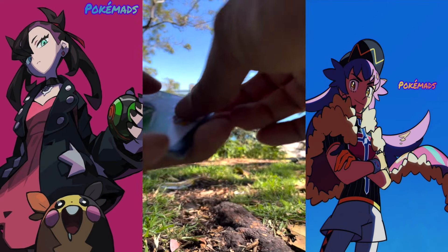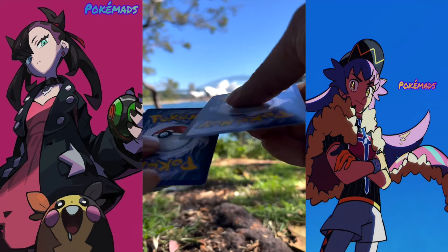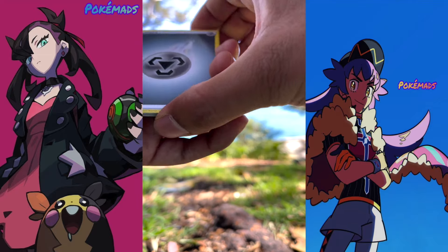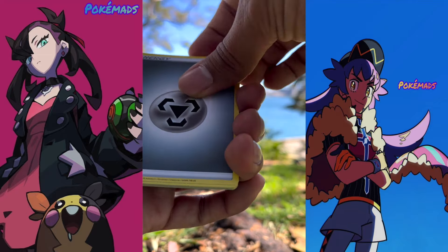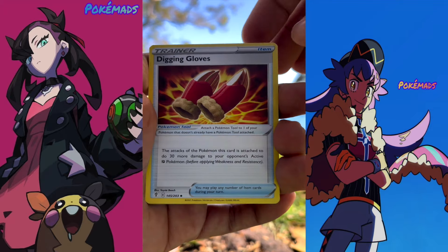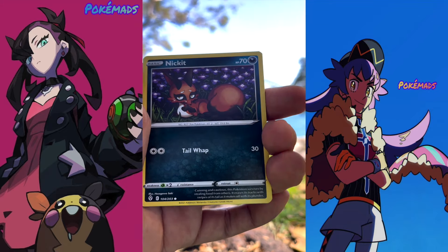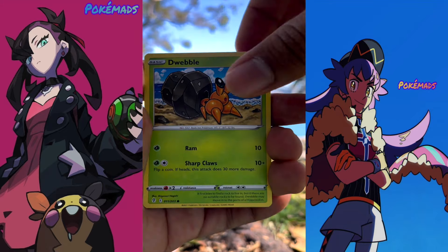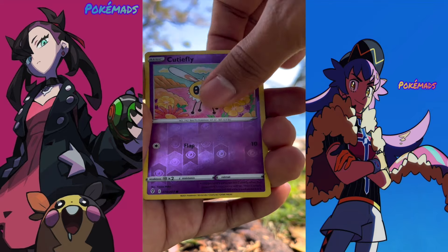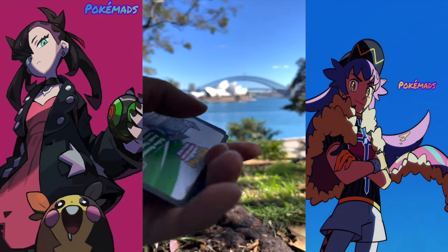White coat — here you have the coat, one, two, three, four. We got the energy, Treasure Energy, Bike, Digging Gloves, Purpitel, Cryogonal, Snorunt, Wibble, Rufflet, Rolycoly, Cutiefly, and a Raihan Eleki check. All right, we got a good coat — white coat over here!